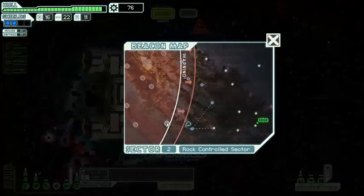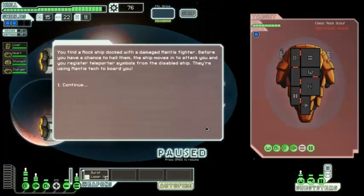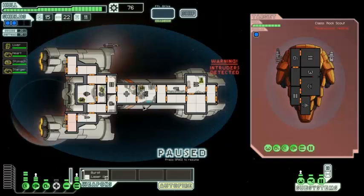We don't really have much choice — let's jump on. We need to spend that scrap at some point but I want to save for a weapon. You find a rock ship docked with a damaged mantis fighter. Before you have a chance to hail them, the ship moves in to attack. They're using mantis teleporter tech to board us — we're going to need the mantis in there of course.